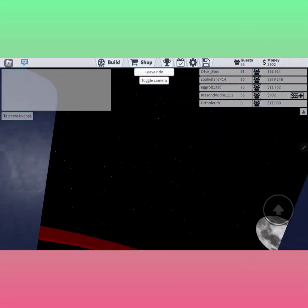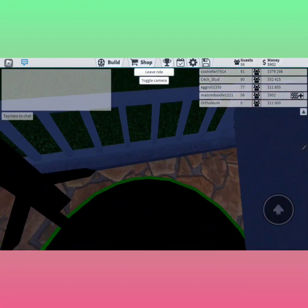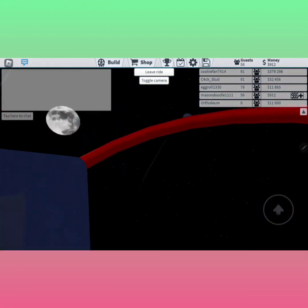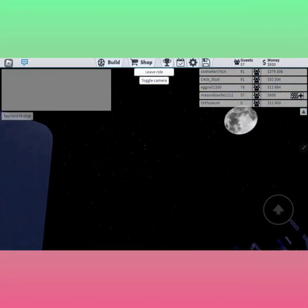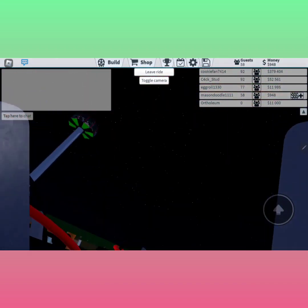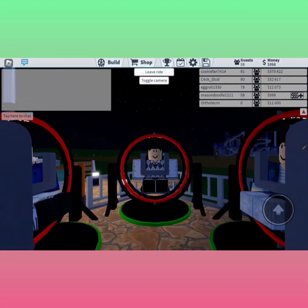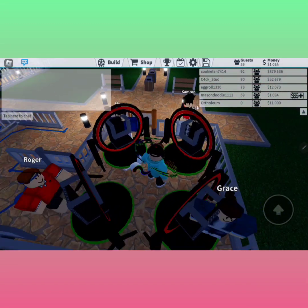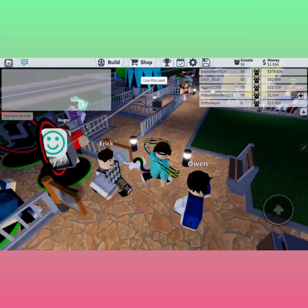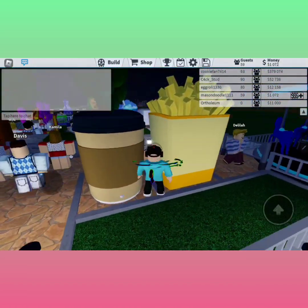I can see a lot from this — I see a red bar, a black bar, two red bars I think. I can see everyone else, I see some gates like some railings. And that's literally the whole ride. That's kind of scary if you rode on that in real life.